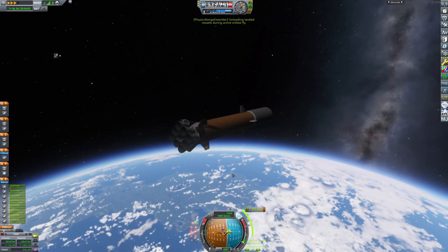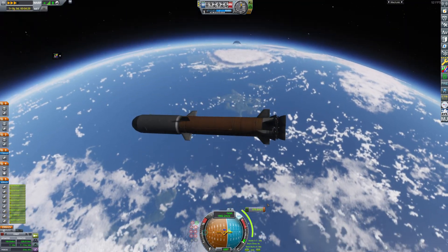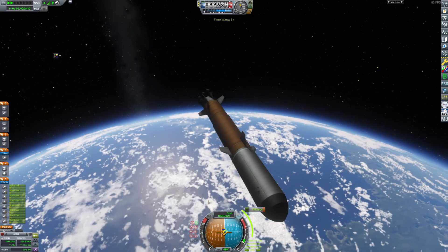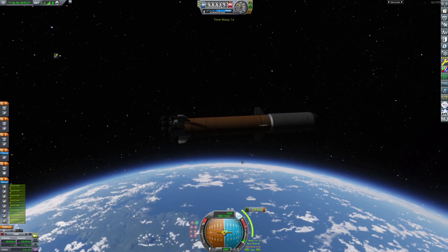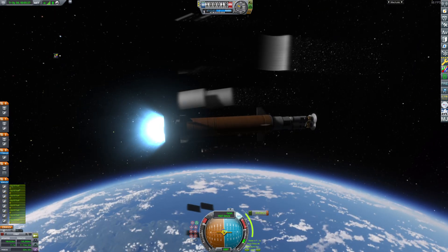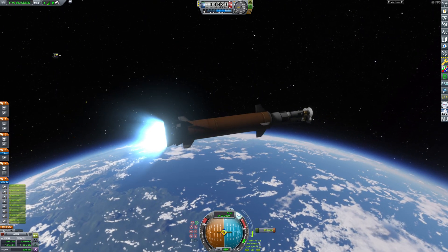Quick tip for you guys if you're new to KSP: what you can do is when you are sitting in orbit, you can watch the apoapsis and periapsis flip. You'll watch it flip, and you want it to go around the middle when it starts flipping. It'll kind of help.